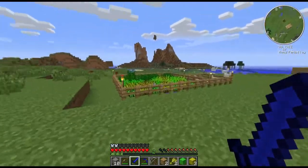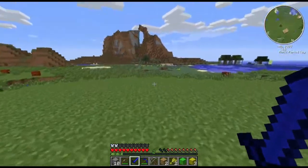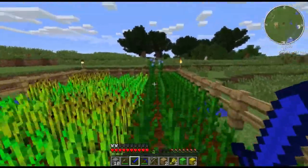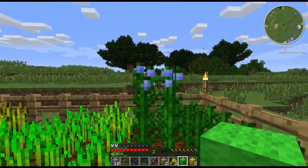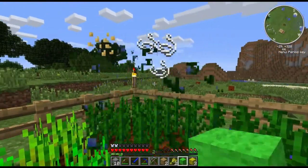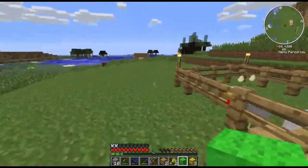I don't even know if I showed you guys what flax gave you yet. I guess I'll go show you now - it's nothing special, but it's probably something that you guys could have guessed. You just run up to it, punch the top one when the blue one grows, and it gives you string and more flax seeds. But I can't even pick it up - that was a waste.